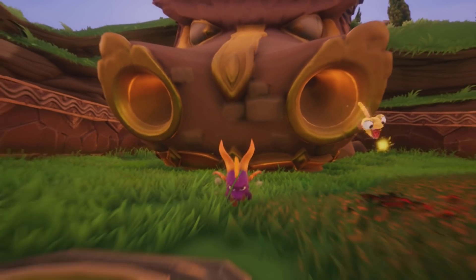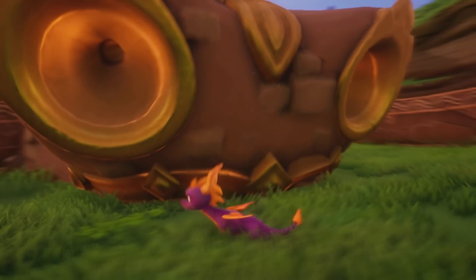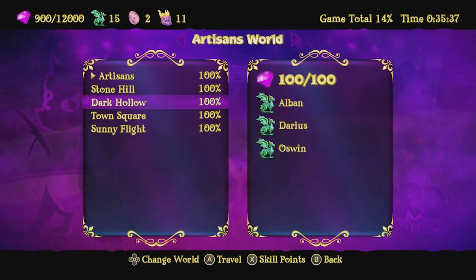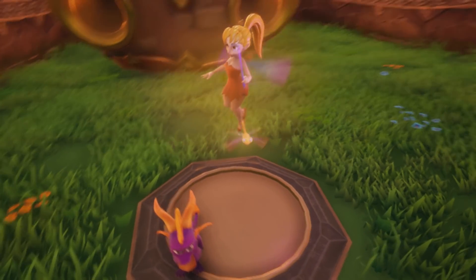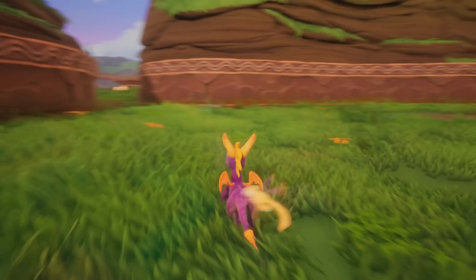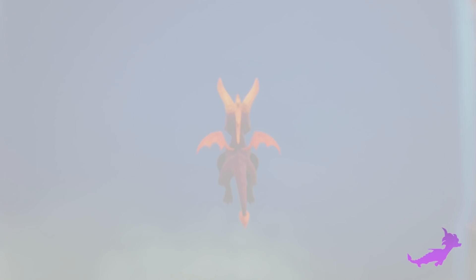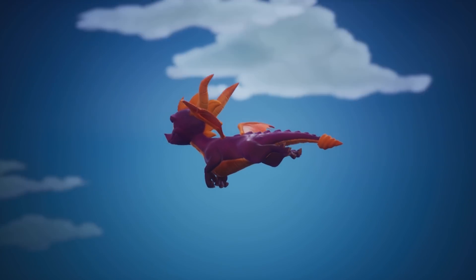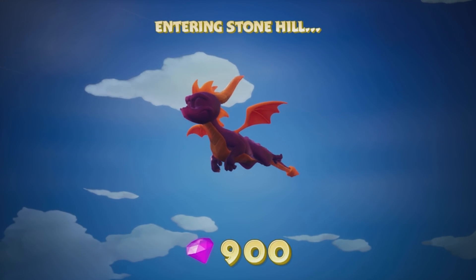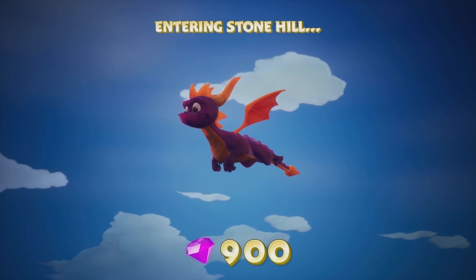Here we are at the boss stage. Now that we've got all the goodies, we should be able to get this to open. Apparently I don't remember how to open this. I think to open the boss stage you have to go into at least one of the exit portals — because throughout this series I've been pausing and exiting level. I think all you have to do is go into one of the stages and actually hit the exit portal.